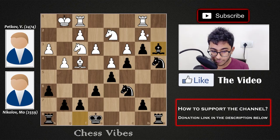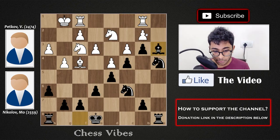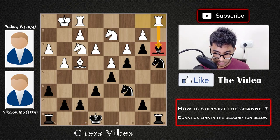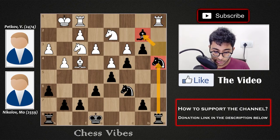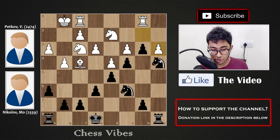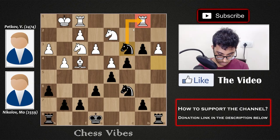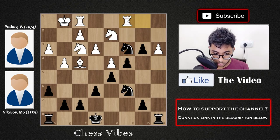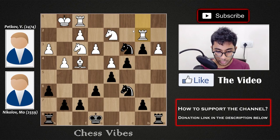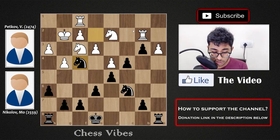Now black played bishop a3 — the key sacrifice. You have to go for this sacrifice or you can't do anything. After bishop a3 you have to capture it. If white tries rook a1 to hit the bishop, I simply capture the pawn on b2 and the knight is defended by the rook. That's why white captured the bishop, and black captured on c3 with the knight, hitting the rook on b1. White played rook b2 — not rook c1 because knight e2 check would lose the rook. After rook b2, black gave check with king b2, capturing the bishop.